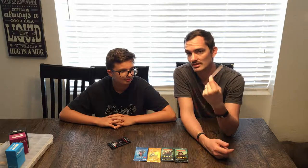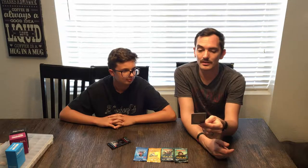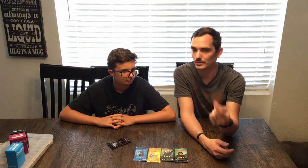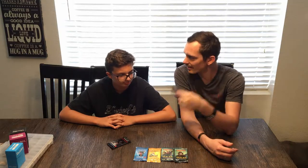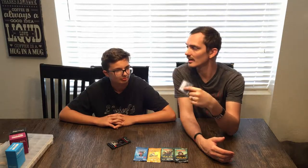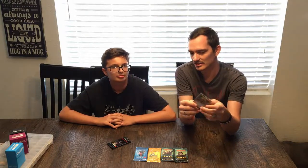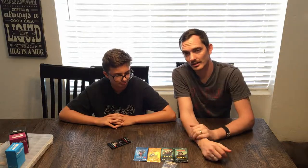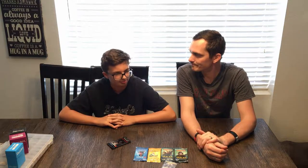I also got four Dust Stalker. Dust Stalker is an Eldrazi 5/3 creature with haste and devoid, so it has no colors. At the beginning of each end step, if I control no other colorless creatures, I have to return it to my hand. The reason I have that is because I want to build an Eldrazi deck — that's another reason why I want to get the Eldrazi vs. Zendikar dual decks. It's just a good place to start. So anyway, we'll go ahead and crack some of these boosters and take a look at the cards inside.